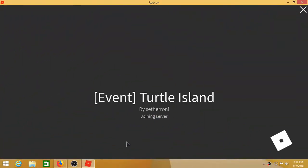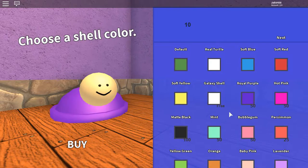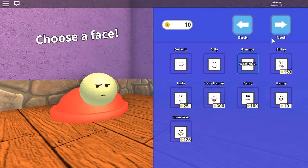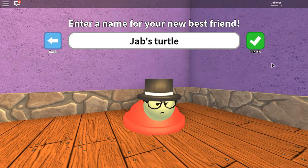Hey guys, welcome back, I'm Jab here back with another World Watch event video. In this event video I'm gonna show you guys how to get the powerful paintbrush and the sunglasses. To get it you need to go to a game called Turtle Island. On that game you want to create your own turtle — I'm gonna name it Jab's Turtle. Here we go, we spawned in and I got a welcome message.